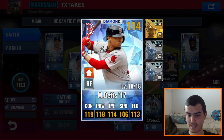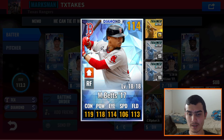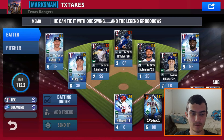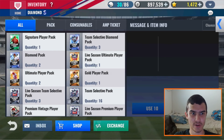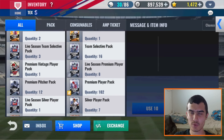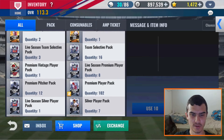He also has this Mookie Betts sig on the bench — a Red Sox sig. I would like this card not to use him in my lineup, but to use him as a craft. But as you guys saw in my last Red Sox video, you guys know how that craft went. Anyways, looking at the inventory here, he has one sig player pack, a couple of team selective diamond player packs. We'll be popping everything open here, except a few team selective normal packs and the diamond player packs. Let's get straight into it.